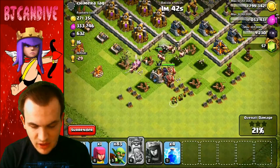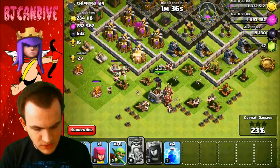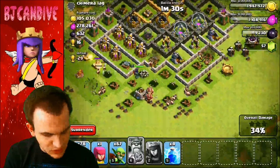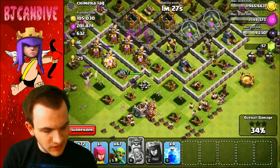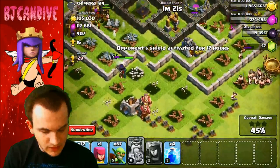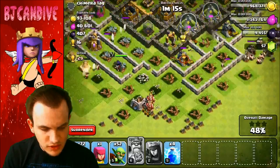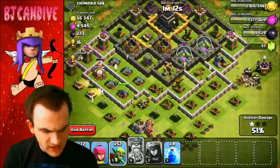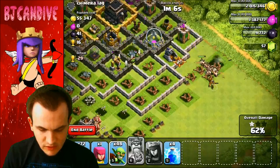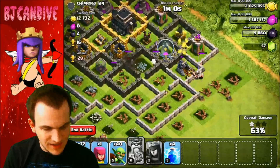Goblins are going in and the loot collecting may begin. I don't think I need to use all my troops on this base, so I'm going to be a little more resourceful. We're getting most of the dark elixir — he has a lot in that one storage. I'll use a couple more goblins to take that out and head straight in. I need to get this last gold mine over here — putting down a couple goblins and they should break through. 55,000 gold, two dark elixir left — there we go, we got all the loot!